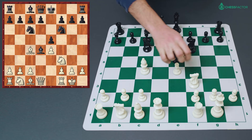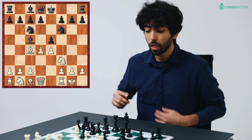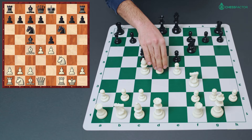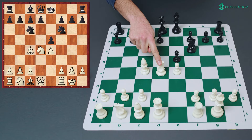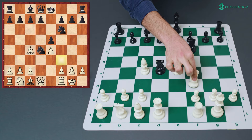Let's step back and explain why d4 is an interesting option. First, exd4 takes us to Max Lange Attack positions, which is fine for white. Second, if knight takes d4, white can recover his pawn immediately. The main reason is that the only alternative, bishop takes d4, forces black to part with his dark-squared bishop and gives white the bishop pair. After knight takes d4, black has nothing better than knight takes d4, and another benefit is that the knight is no longer on f3, so white can continue with pawn to f4.